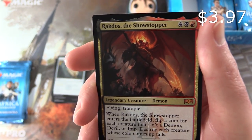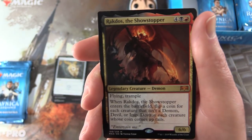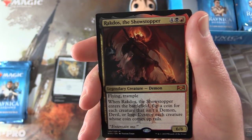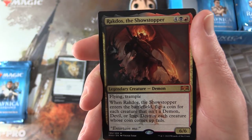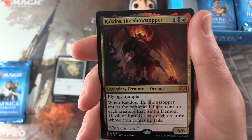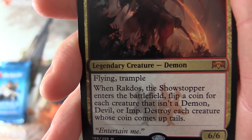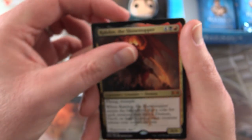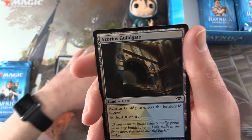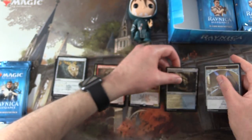Rakdos the Showstopper — Mythic! This is a legendary creature, Demon 6-6, costs 6 mana with Flying and Trample. When he enters the battlefield, flip a coin for each creature that isn't a demon, devil, or imp. Destroy each creature whose coin comes up tails. Entertain me! Very cool. So we've got our first mythic of the video, hopefully one of many. And an Azorius Skillgate and a Thopter token.